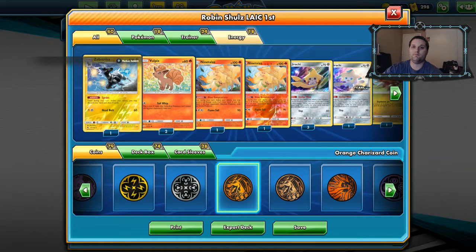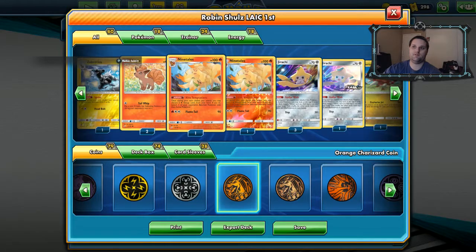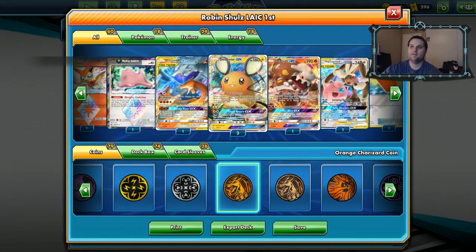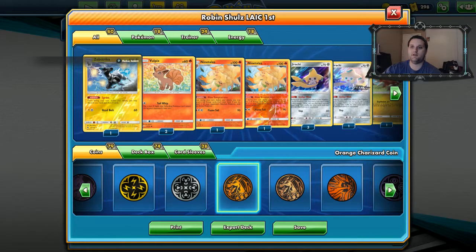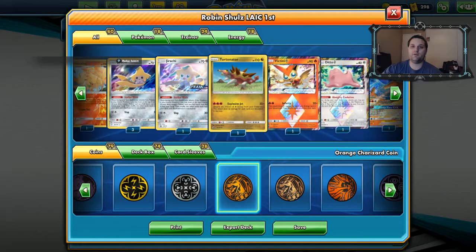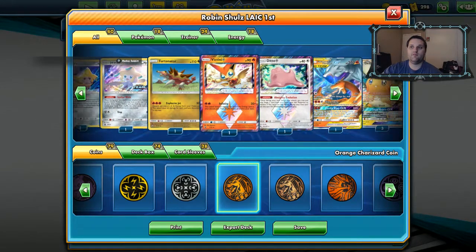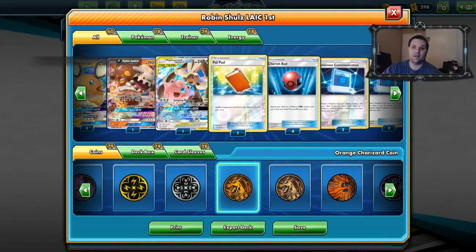Today I'll be playing Robin Scholl's Latin American International first-place deck, which has a couple of different ability art cards. We've got our one Reshiram, we have a Ditto — mainly for Zebstrika to get him up and running, burn through the deck a little quicker. Still got the two Vulpix, two Ninetales, four Jirachi, one Turtonator, one Victini, three Dedenne, and the Heat Factory. New additions: Megalobunny and Jigglypuff for the Jumbo Balloon.